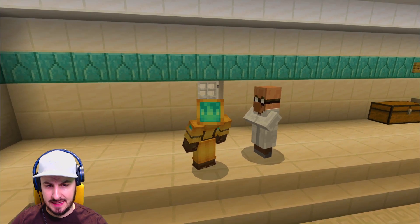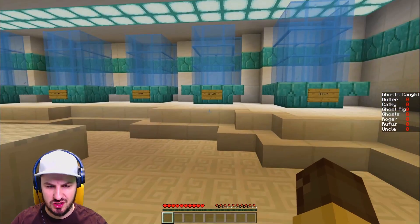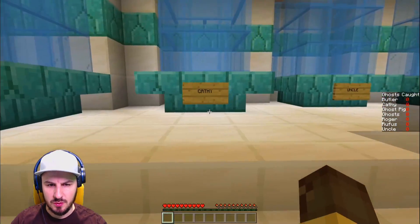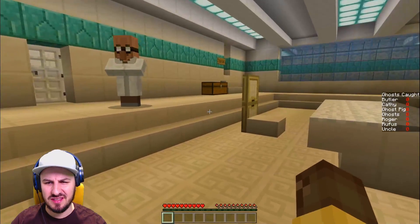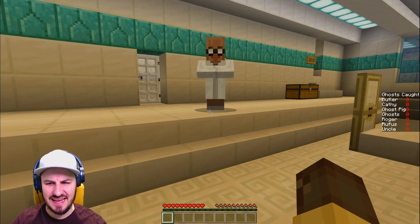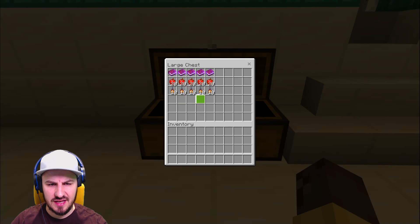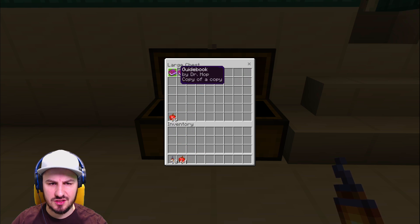I've got my little Ghostbusters hazmat outfit on, ready and good to go. We have a list of all the ghosts we need to catch: Roger, Kathy, the Uncle, the Butler, Rufus, and a couple of other things like a pig and some normal ghosts. We have some essentials — lanterns, apples. I'll take a full stack of apples.